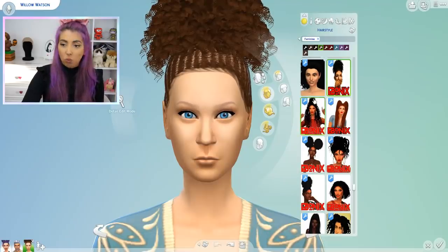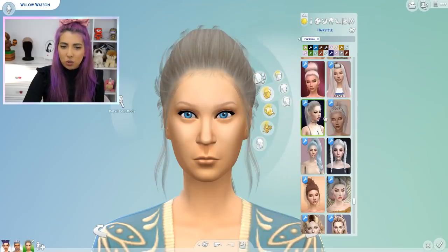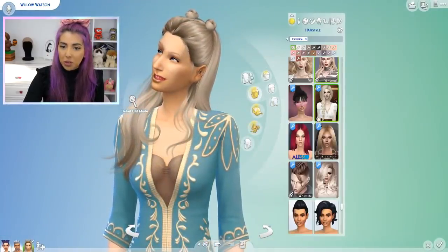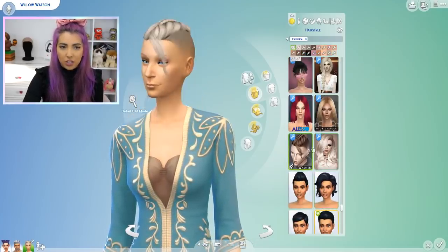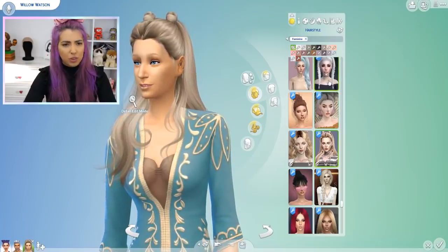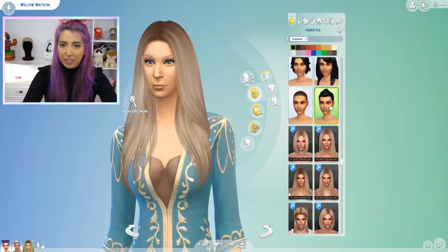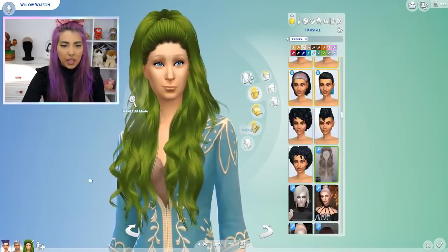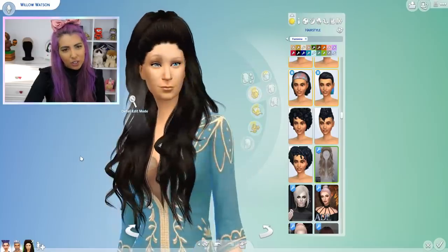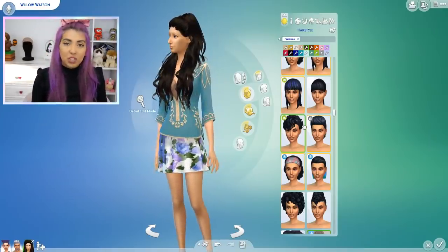Moving on to the hair — let's try and find a cute hairstyle that represents Willow. Willow trees are green, maybe we should give her some green hair, or maybe brown hair and change her outfit to green. I'm getting inspired but honestly scared every time she opens her mouth. Her mum had weird teeth, so what did we expect. I like that hairstyle — not in green though. What about brown? Yeah, I like that. It's cute, it's a look. It's similar to mine, kind of similar hairstyle.